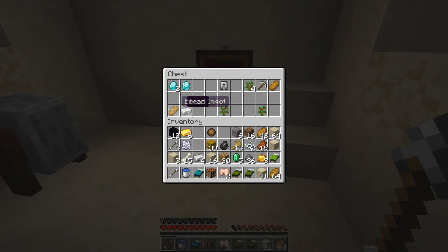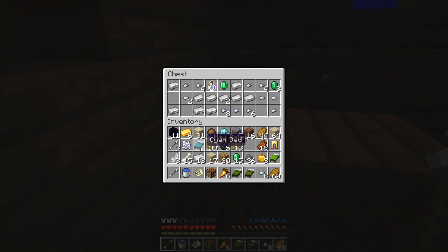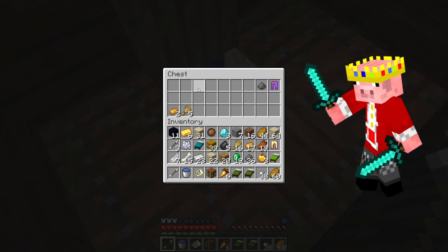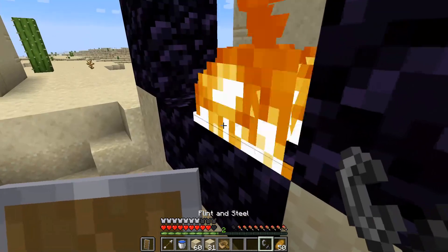I now have 10 obsidian which means I can make a portal anywhere I want. I go and loot a shipwreck that is absolutely stacked with iron. And who's going to leave a good potato behind? Not me. I create a portal to hell in the middle of town square and make a flint and steel so I can light it.